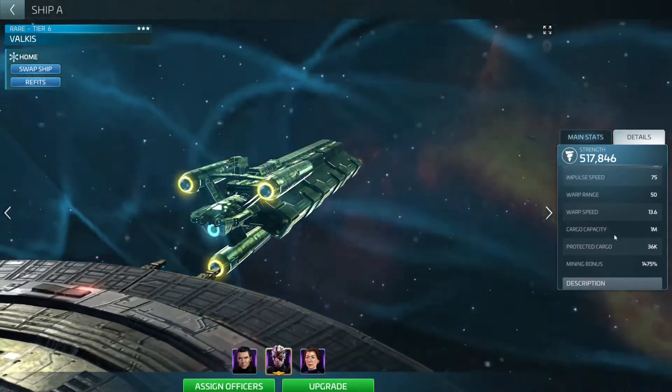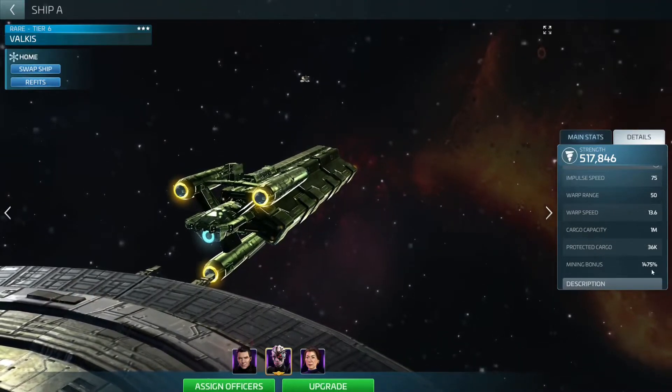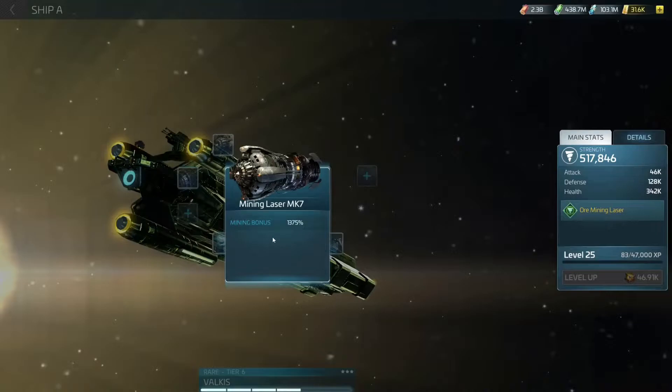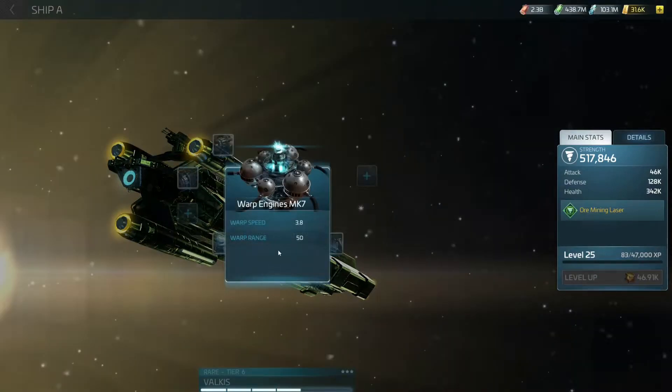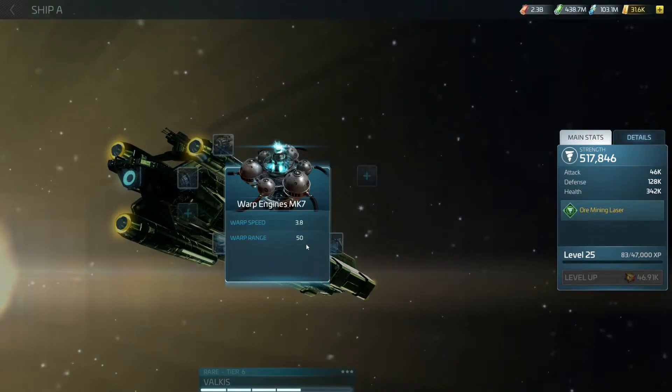My Valkis is at tier 6, level 25 — it can go to level 30 but getting the XP is the challenge. Without any added officers, my cargo capacity is already at 1 million, protection cargo is 36,000, and mining bonus is 1,475. When upgrading the ship itself, upgrade the mining laser first so you can mine faster, then upgrade the cargo. The warp engine is my second priority since higher warp range lets you reach higher-level systems where nodes have more resources, so you don't have to reset your miner as often.